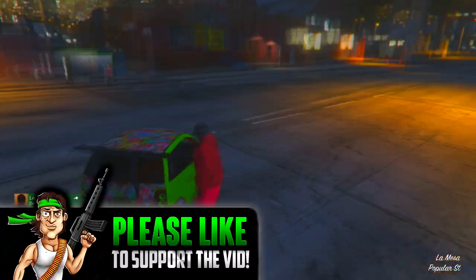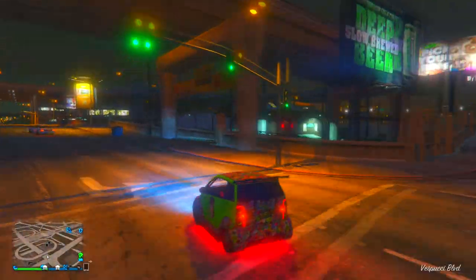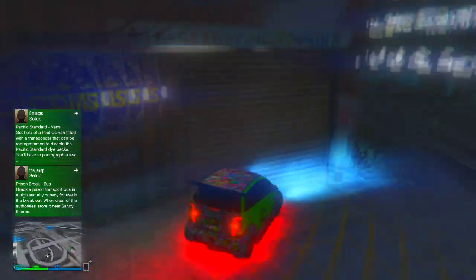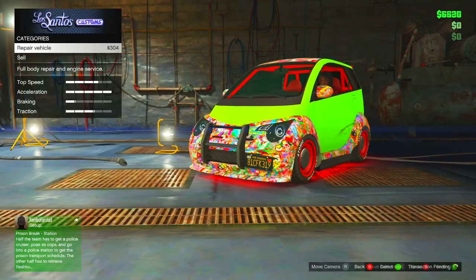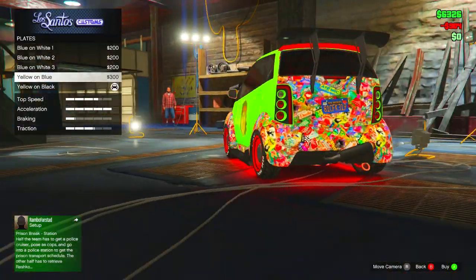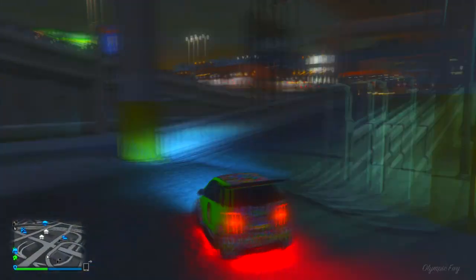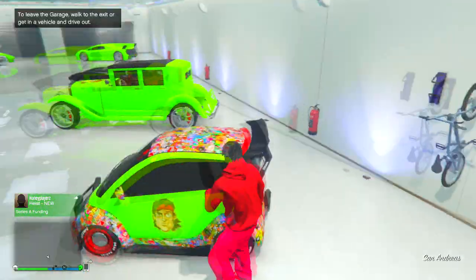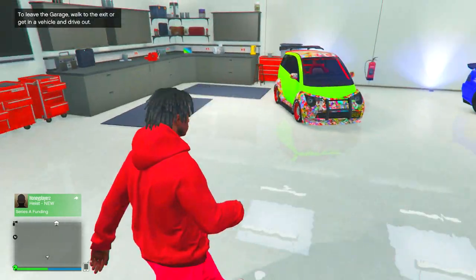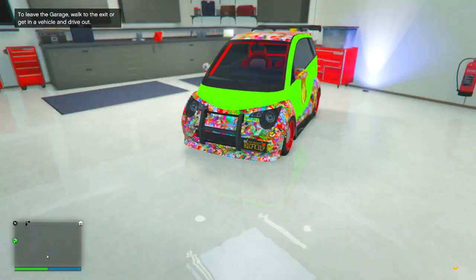You should notice your vehicle is now on the side of the road. Hop in and drive it down to the nearest Los Santos Customs. Once there, purchase any upgrade — I recommend the license plate as it's the cheapest option. Once you've bought that, back out of Los Santos Customs and head back to the original garage where you first had the Panto.